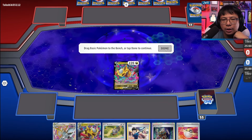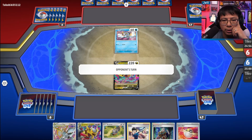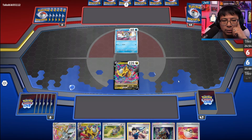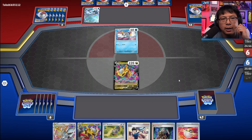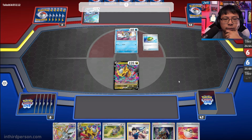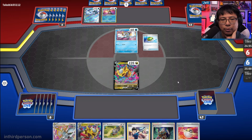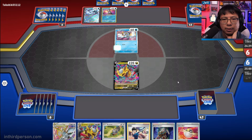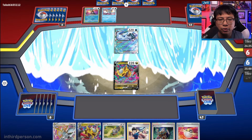Match two: Giratina and no energy — no energy is absolutely tragic here. Against Chen Pao — this is potentially a bad matchup. Arceus is not one-shotting Chen Paos. Giratina can one-shot, but we're going to have to rely on Path to the Peak and just disruption mostly. We can get an Arceus down, but we don't have energy at the moment.